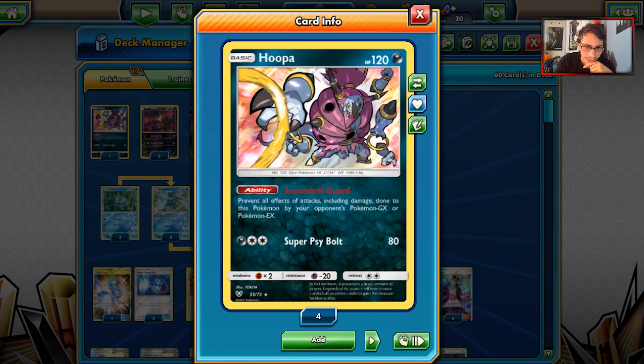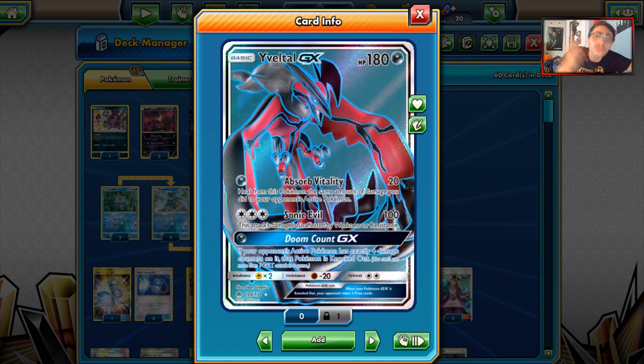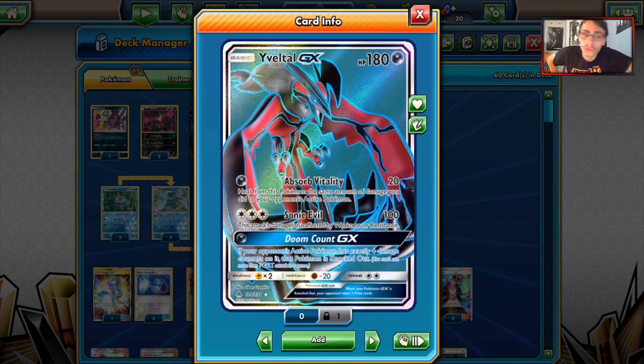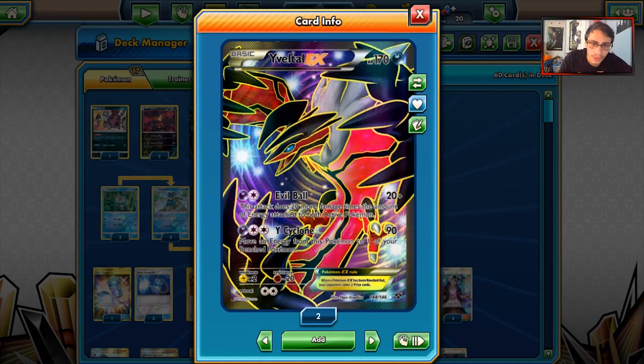We also have Hoopa - prevent all effects of attacks including damage to this Pokemon by your opponent's GX and EX. Great ability. We have Super Saible, and we can make Super Saible do more damage with Greninja damage stacking. Hoopa's great, and the fact that your opponent sometimes can't deal with Hoopa can be a huge game-changer. We have Yveltal GX - I made a video saying this card was trash, but it might not actually be trash with Greninja. With two Frogadiers you can knock stuff out with Doom Count because it has to have exactly 4 damage counters on it.